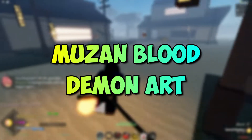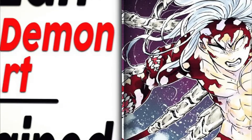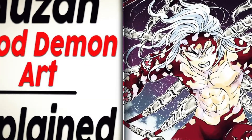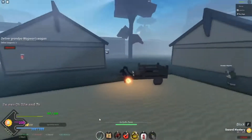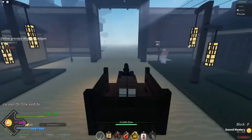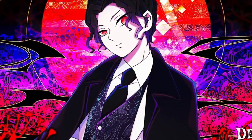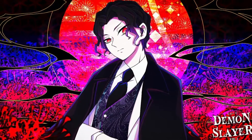Muzon Blood Demon Art: Muzon is the latest BDA in Roblox Slayers Unleashed. This demonic art is famous for its high amount of life-stealing during combat. Players with Muzon can win any battle if they use their spells wisely. Muzon's spells have a low cooldown, and its users can outsmart enemies and use deadly combinations if they time spells correctly.